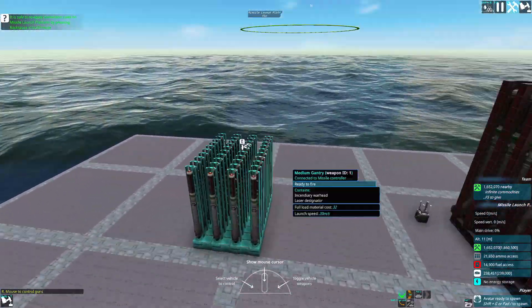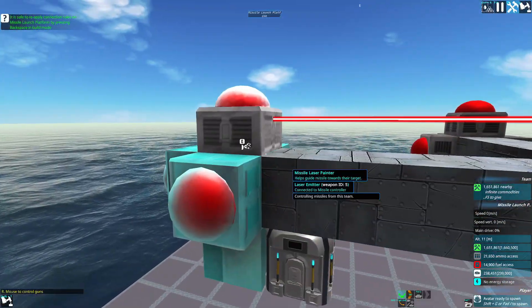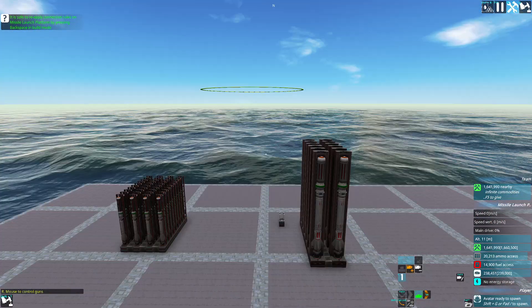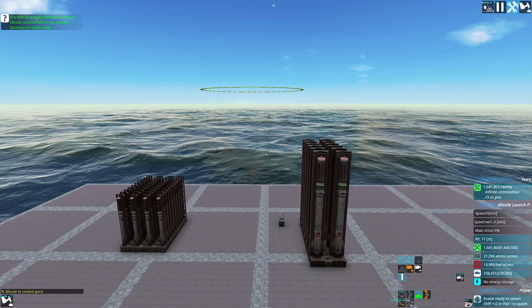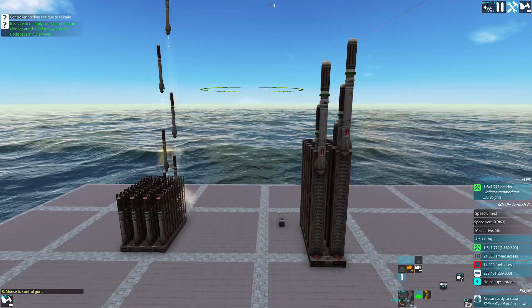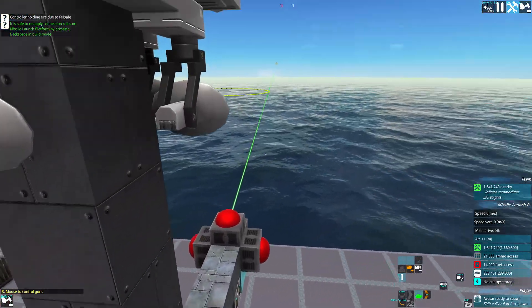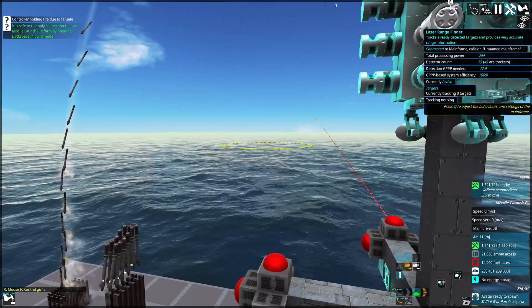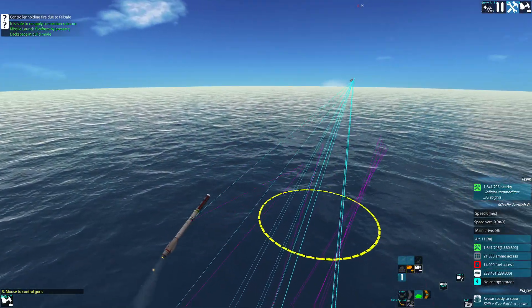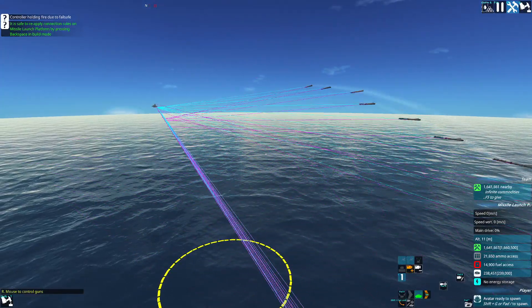I'll show you how nasty these can be. I've turned off the visual laser for most of these, but I'll leave this one on just so you can see what's going on more easily. I'll spawn a maelstrom and slow down the game a bit. These laser emitters will point at the enemy craft and that will actually give guidance to these missiles to lock on and attack it. I'll speed things up so you can see just how effective this can be.